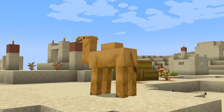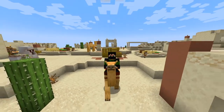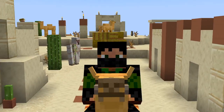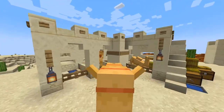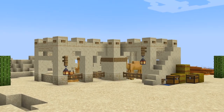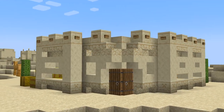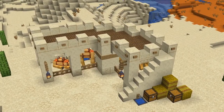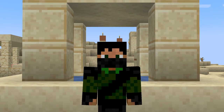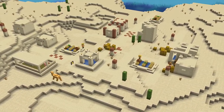Camels are one of the new mobs coming to Minecraft in the 1.20 Trails and Tales update. If you're planning to use this majestic animal to get around in your world — and I highly recommend that you do — you're going to need a place to keep them. So today I'll be showing you how to build some stables for your camels. If you're building this in survival, you can head down to the description and check out the materials list for all of the items needed for the build. One last thing before we get started: if you don't already know, camels spawn in desert villages, so you have to head there to get yourself one.